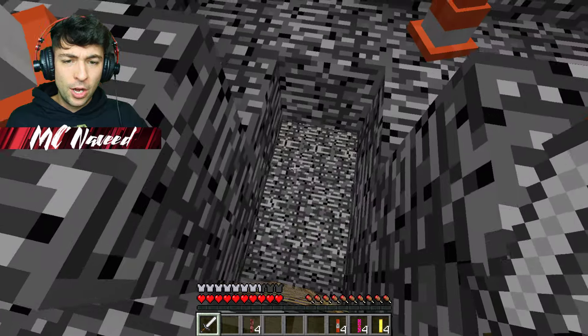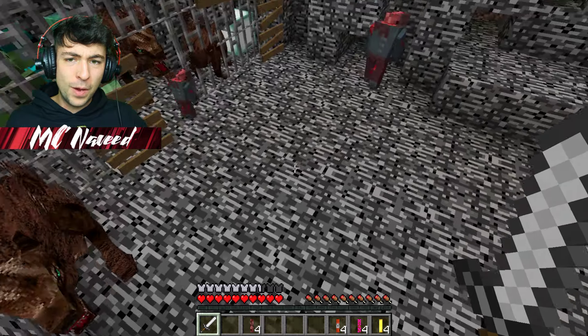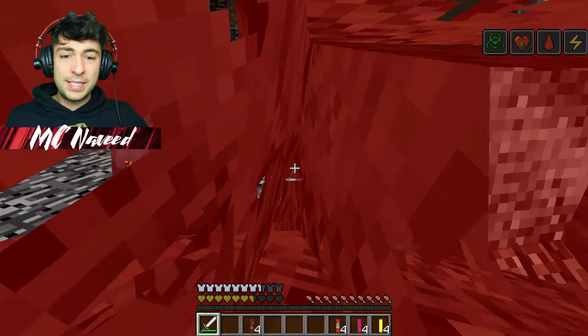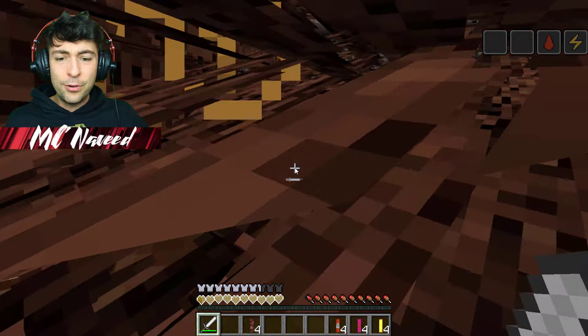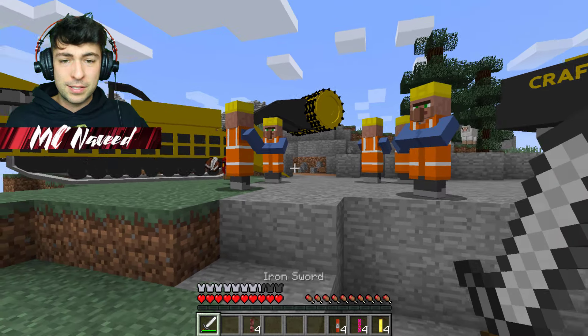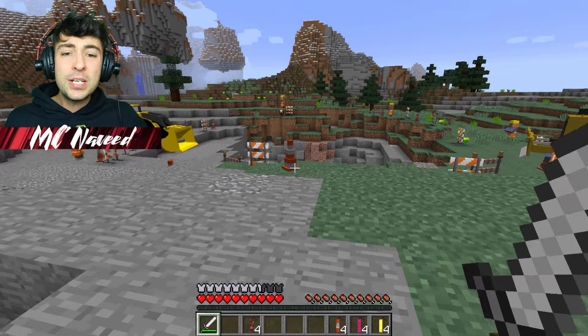Wait, guys, can you hear that? I think there are actually some dangerous monsters down below. Let's get a little bit closer and figure out what's going on. Whoa, guys — look! There are dangerous monsters down here and it seems like they are werewolves and also some strange-looking zombies. Let's try and kill them. Some evil goals have killed us — villagers, don't go down there, it's very dangerous!